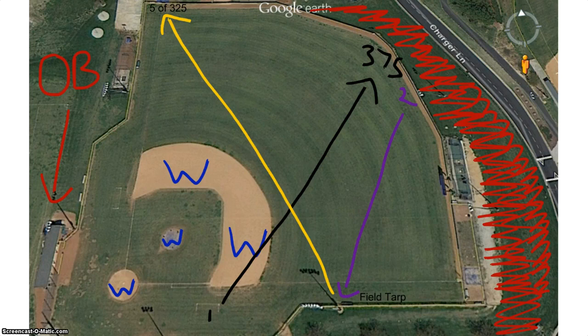As you can see here, the first hole is going to start at the coach's box. We are aiming out to center field for the 375 sign. From there we go to hole number 2, where we are aiming for the field tarp by the right field fence.